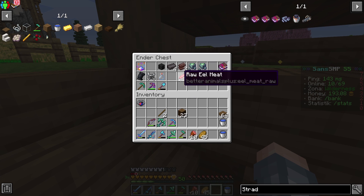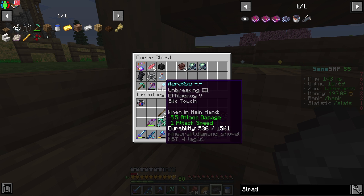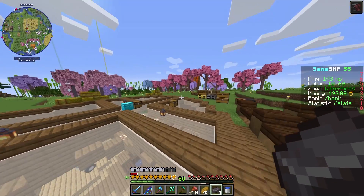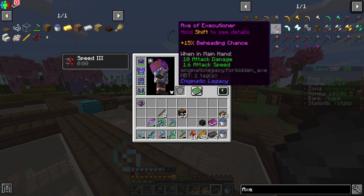Di ender chest kalau nggak salah. Jadi disini aku bakalan ambil netherite ingot-ku, dan kemudian enchanted book yang lainnya. Sama Wither Skeleton Skull maksudnya ya. Jadi rencananya disini aku pengen buat senjata, yaitu Axe of Excessioner kalau nggak salah.